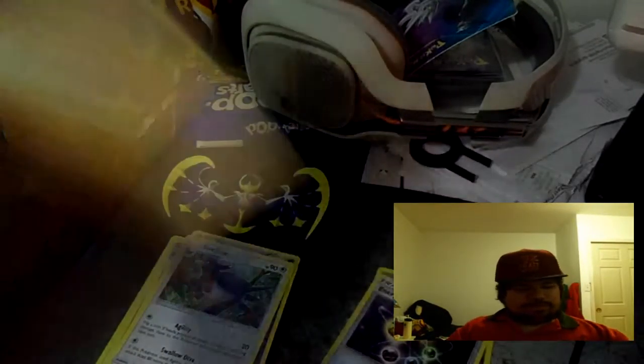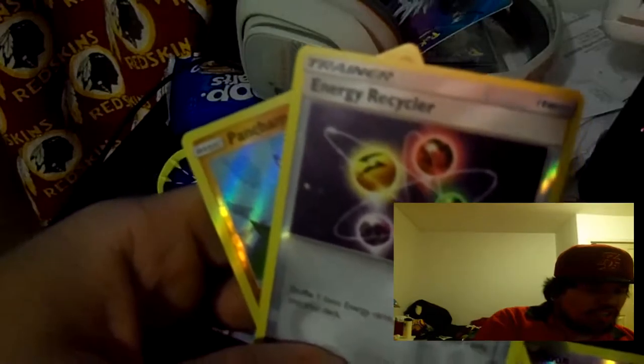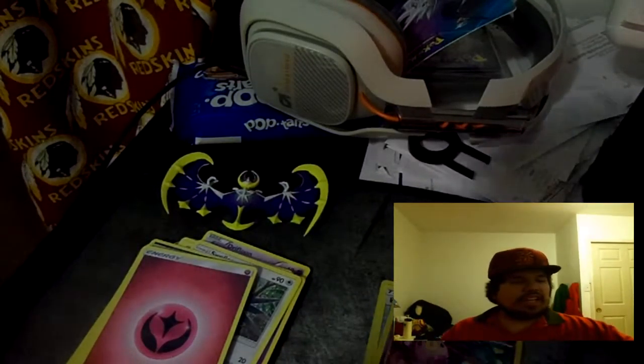Out of three packs in this whole box we get a reverse holo Pinsir, an Energy Recycler, and a Driftloon. The only thing valuable in this whole box is the Tapu Koko that came with the collection box. Sadly we did not get any good cards from the packs — very, very sad. If you really want to see more of these pack openings and collection boxes, let me know in the comments which pack opening you want to see me open.